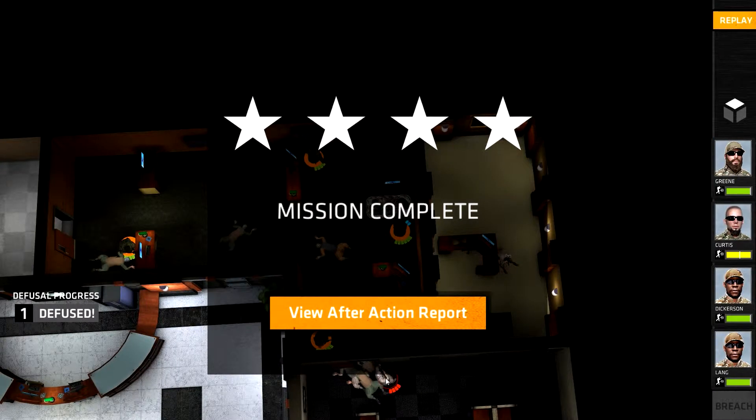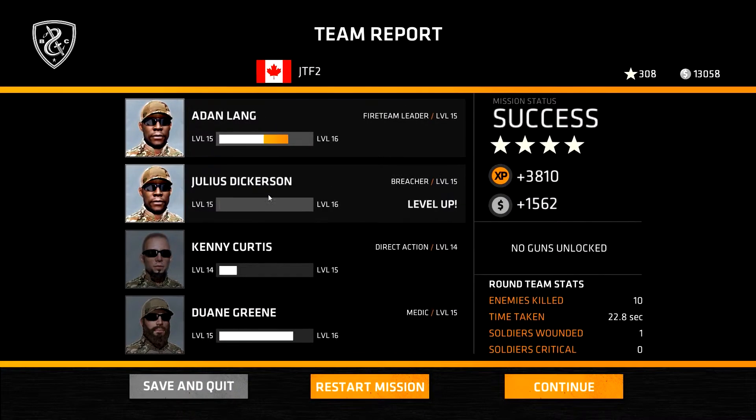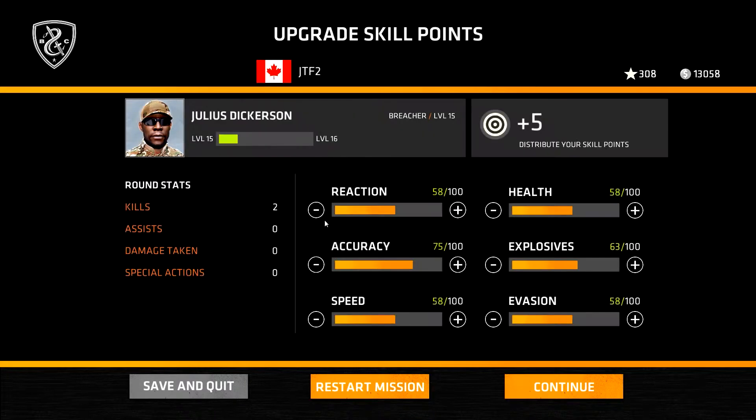There's one bad guy left just here but it doesn't matter — we've got four stars. Let's view the after action report. This mission took us 22.8 seconds, we killed 10 enemies, and one of our soldiers got wounded. Nearly 4,000 experience and $1,562. Dickerson has got a level up — our Breacher is now level 15, so he should unlock a perk. Green is now level 16 as well, so we've got two level-ups to do. We're sitting pretty on $13,000.